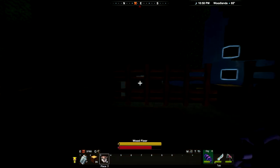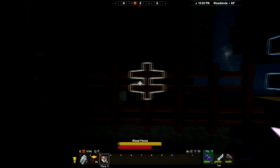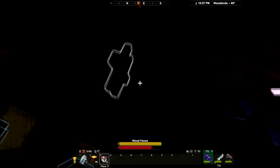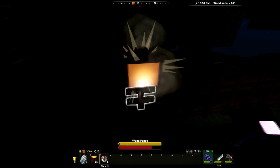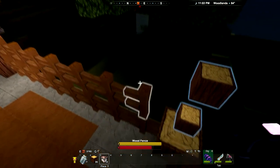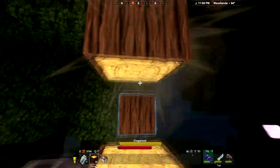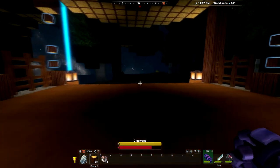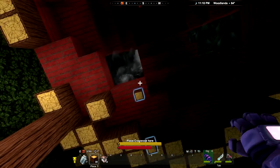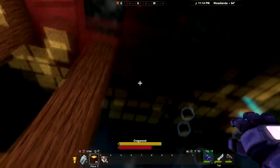There's a bunch of cragwood — I was looking for fireworks. I still fell and hurt myself. I am terrible at using the glider. Column here. It's getting dark and I don't have any torches.